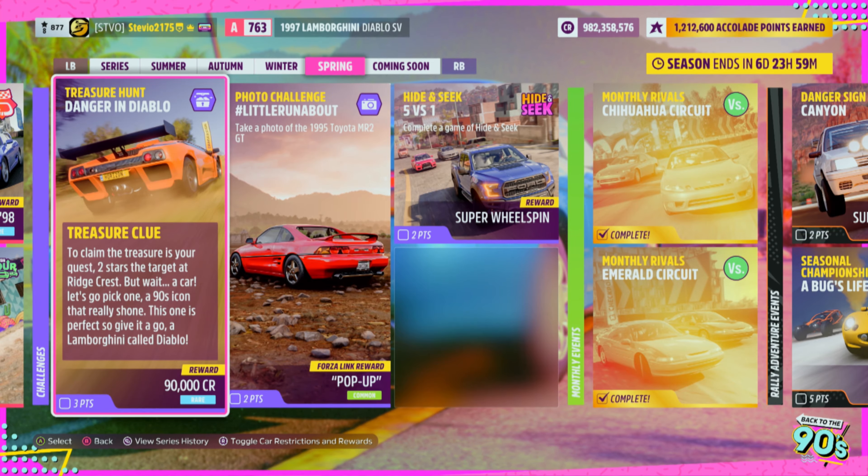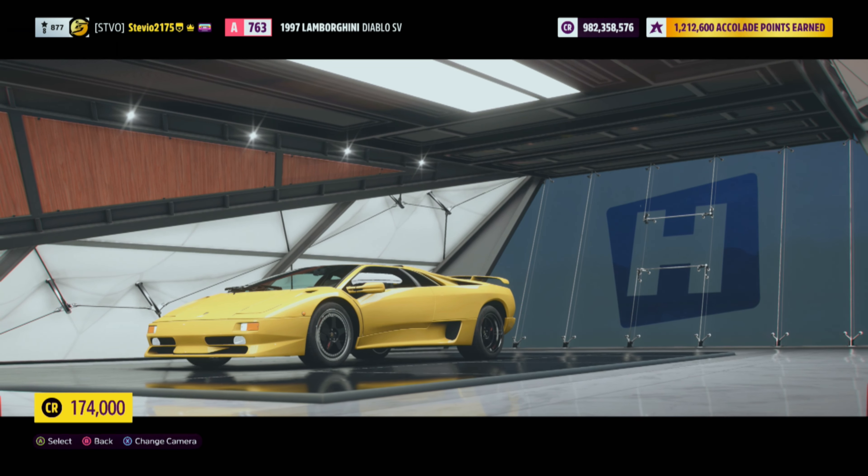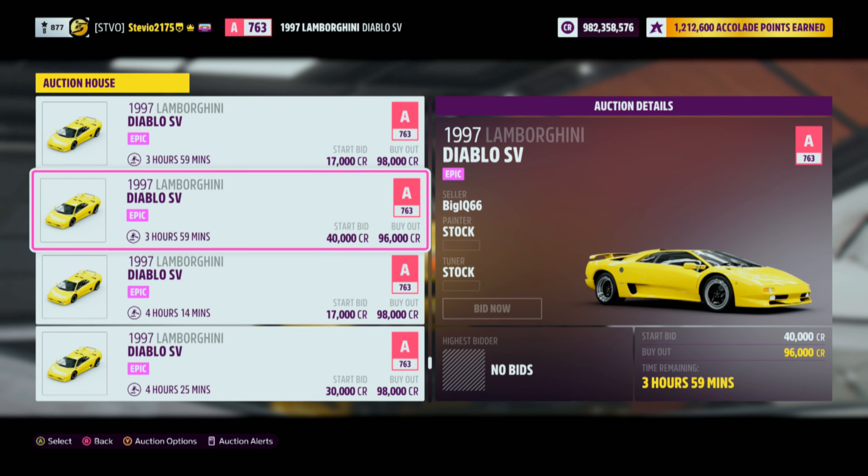The car you gotta use is the Lamborghini Diablo SV. You can find it at the auto show for 174,000 credits, but it's actually cheaper at the auction house for about 96,000 credits.